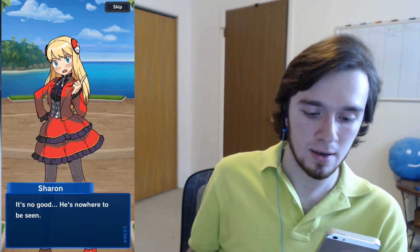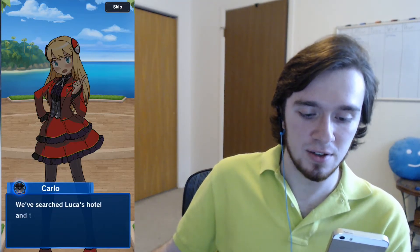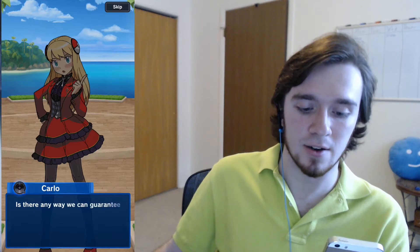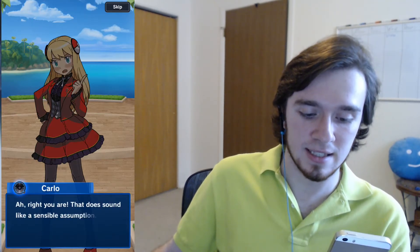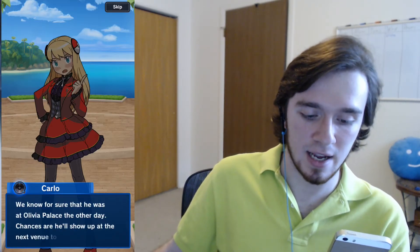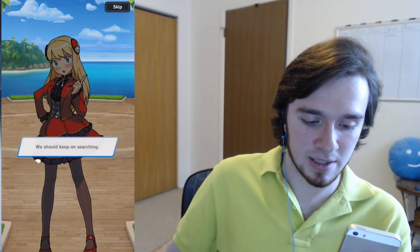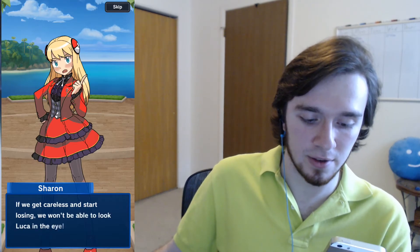Oh shit, there's dialogue at the end of a duel? This is the end of the video — that was a Freudian slip. 'It's no good — he's nowhere to be seen.' 'Have you checked over there, Sharon?' 'I looked, but no dice. We've searched Luca's hotel and the surrounding area, but no one's seen him. Where the heck are you, Luca?' 'Perhaps we should search in a more organized fashion. If we keep on winning, we're bound to run into him sooner or later.' 'We know for sure he was at Olivia Palace — chances are he'll show up at the next venue too.' 'Let's keep on keeping on.' I mean, we'd get careless because we're thinking about what the fuck happened to Luca — that would be the biggest distraction.